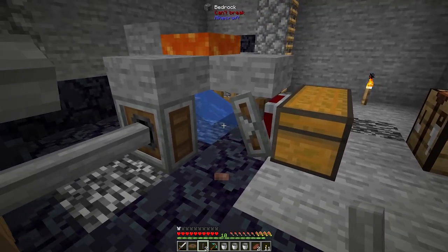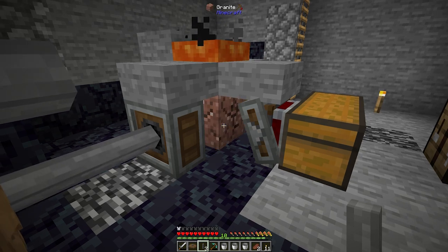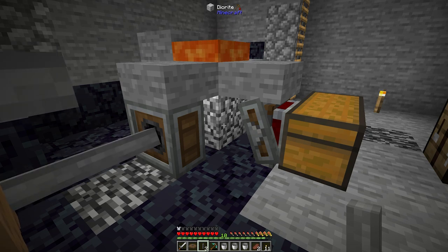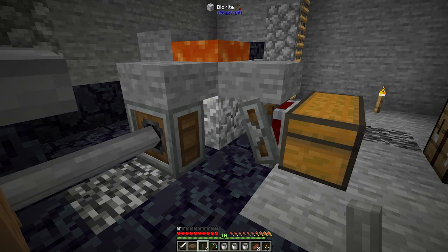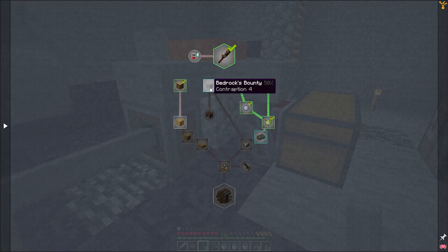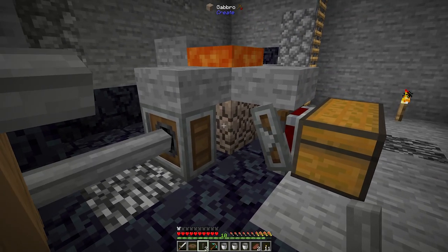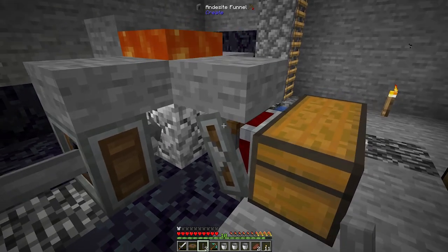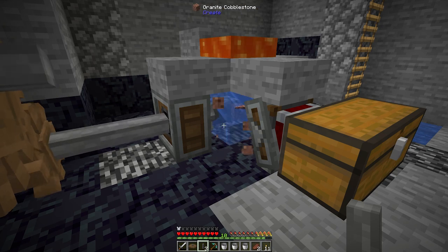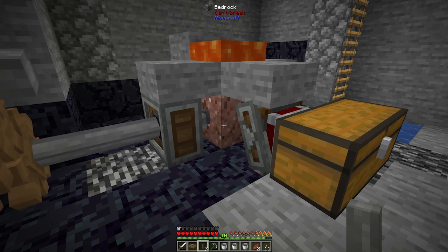The drill is running and we see a piece float across — it makes granite so far. All we're getting is granite but there's a 25% chance of each type. There's a diorite one — it looks like it's working. The goal is to get a piece of andesite for the quest. We've already picked some up but let's wait for it to confirm this works.